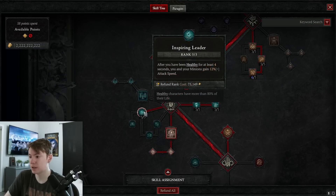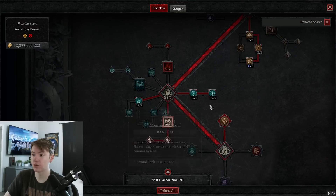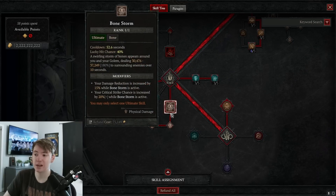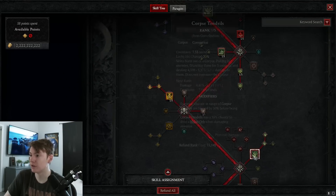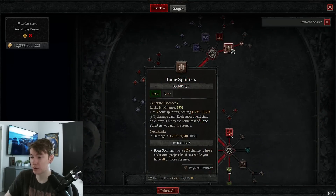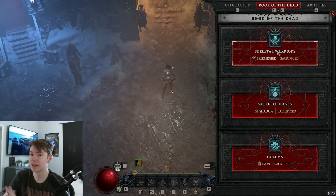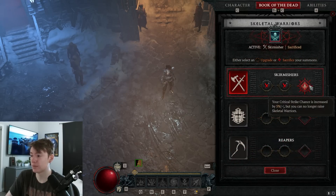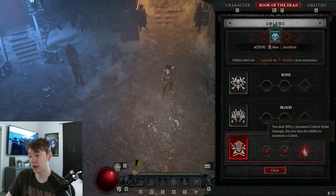Three into Inspiring Leader for attack speed — optional but nice. Standalone for 18% damage reduction — pretty huge. Three into Memento Mori to increase sacrifice bonuses. Bone Storm is one skill you could easily swap out based on preference. For sacrifices: sacrifice your minions for 5% extra crit chance, buffed by an additional 60% through Memento Mori. We also get additional Essence — buffed by 60% — and the Golem sacrifice gives 30% increased crit damage. We crit pretty much all the time, so that is a ridiculous amount of extra damage.